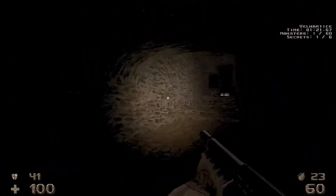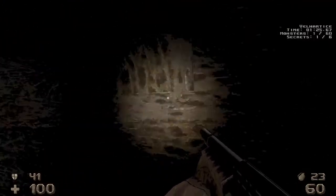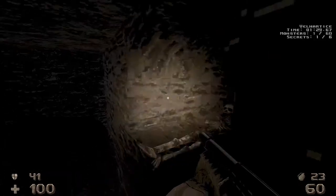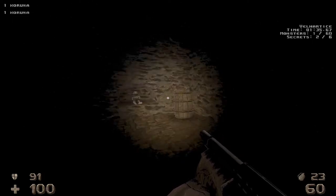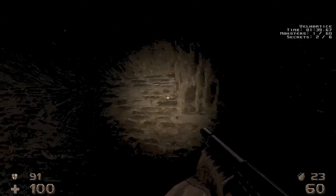Let's head back up because we missed a secret. Right here you need to be able to hop into there. You can try and hop in like that but it can be a little bit tricky to get that jump just right, so you can always try just moving this barrel down. Make sure it doesn't go too far down the stairs and you can use it to hop up in there.